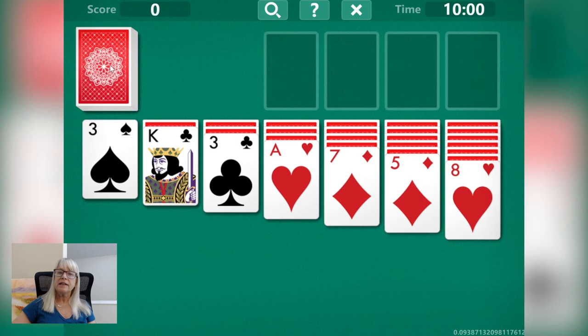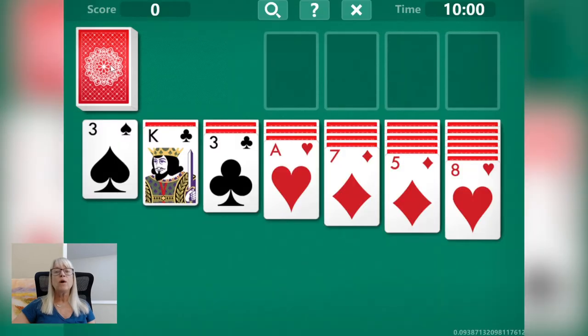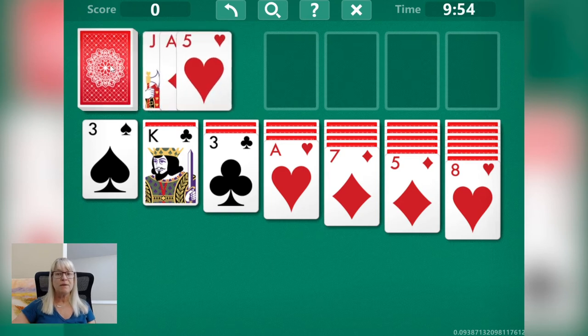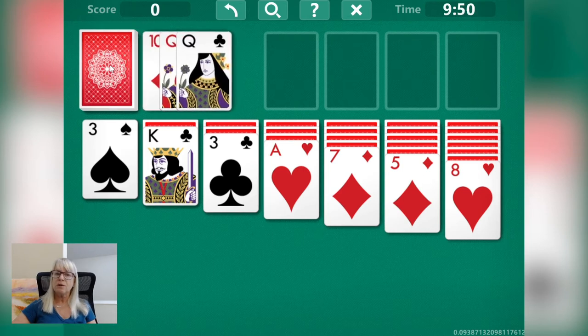And finally, you have the reserve. This is where the remaining 24 cards are stacked face down. Speaking of the reserve, you'll want to open the reserve first. While it can be tempting to immediately begin moving cards at the start of a new game, you should first open the reserve to see what other options are available.